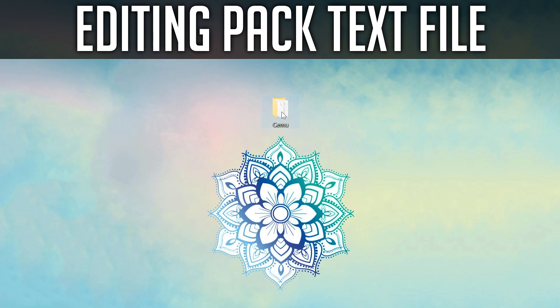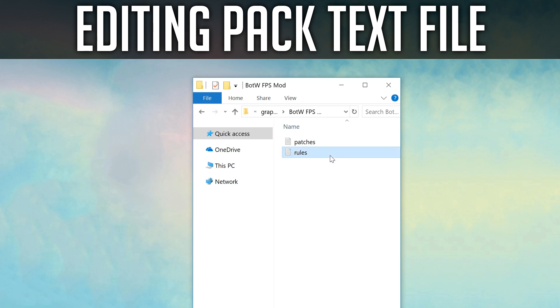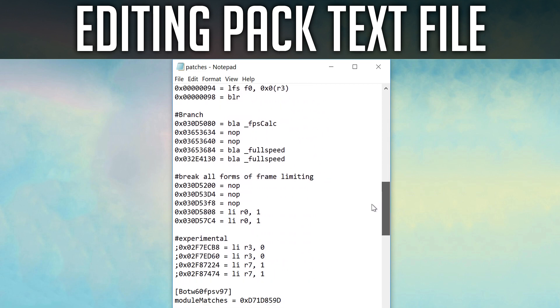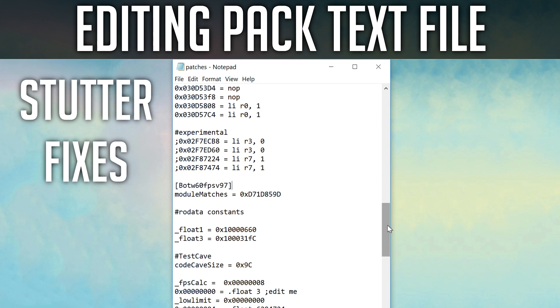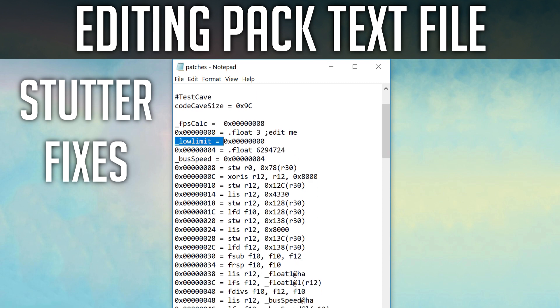Open the pack folder — you'll see two files. The rules file is for game region, version, and graphic pack title only. Open the patches file. Don't worry about the wall of text as the changes we will make are very simple. Take note that this file is for Breath of the Wild game versions 1.3.1 and 1.3.0. Each section can be identified as version 1.1.2 and version 97. If the performance pack is not performing as advertised, try this first. The most common fix is changing the edit me line value to float 2 from its default of 3. Feel free to edit this value for both game versions. Some users have changed this value to 1.5 or 1.2, and I've also seen some change it to 4 or 5, but firstly try 2. Remember, the default value is 3.